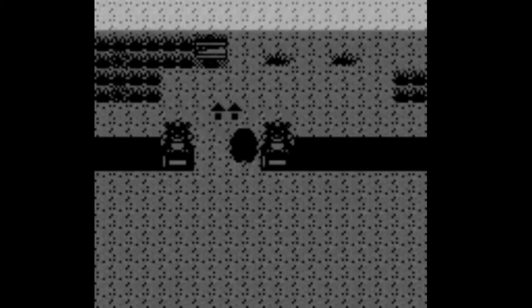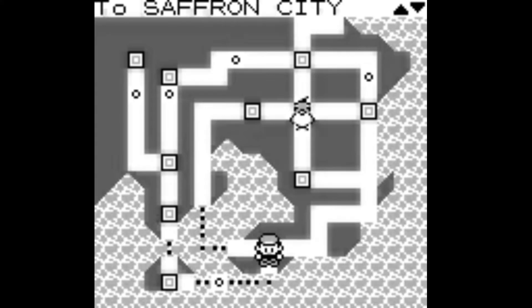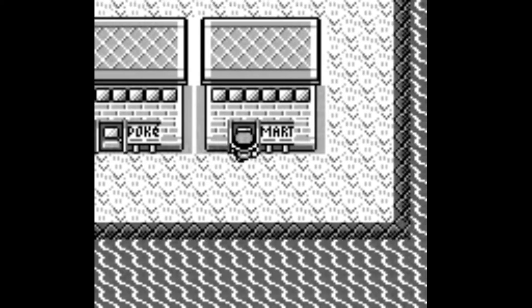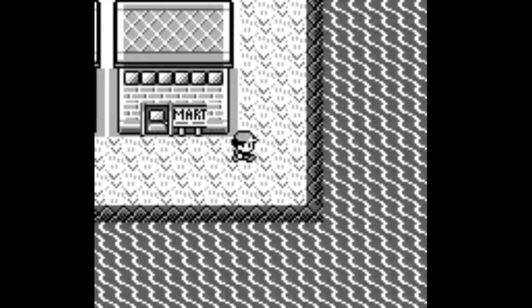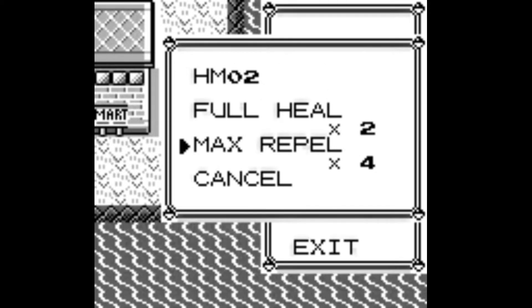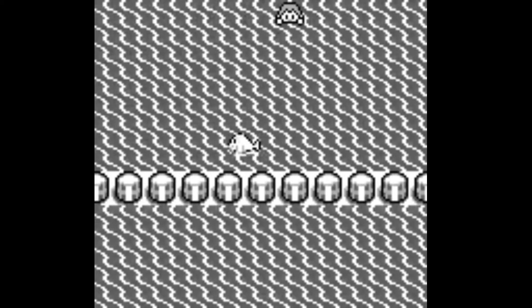Eventually I made it to Cinnabar. Being an avid glitcher, of course the first thing I did was fly back to Viridian and do the old man trick, but no matter how many times I tried I could never get MissingNo to appear. I thought maybe the ROM had been edited to prevent glitching, but that clearly wasn't the case as the thing had more bugs than Viridian Forest. Instead, when I entered the Pokémon Mansion I was greeted by the following text window: 'RED: Nice try.' What freaked me out was 'RED' was all in caps as the speaker. The game froze then, and I restarted.